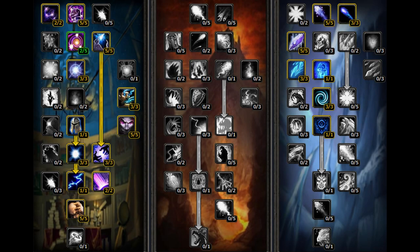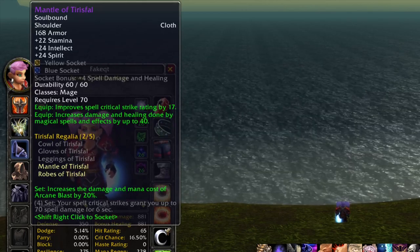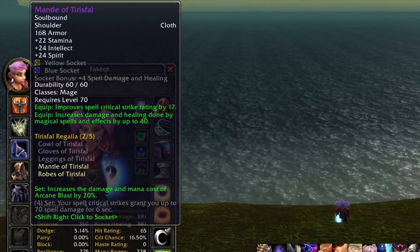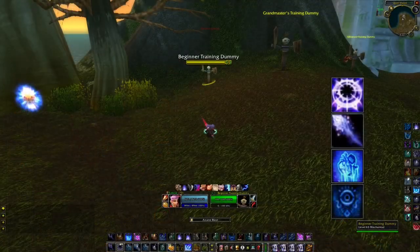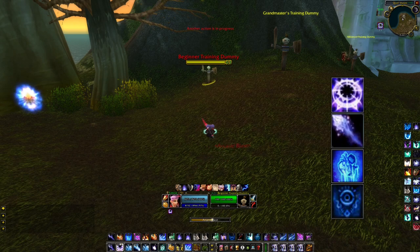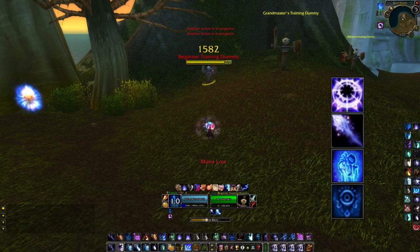Last but not least we have the arcane tree. Playing this spec requires a lot of mana, and you should consider grouping with a shadow priest, getting Innervates, and Mana Spring Totem. I always go arcane when I have the 2-set bonus from Tier 5, which increases Arcane Blast damage and reduces its mana cost. The rotation for arcane isn't always the same — if you have a decent mana pool you can spam Arcane Blast and keep bursting. But if you start to struggle mana-wise, use Frostbolt to get rid of the Arcane Blast debuff. Once you have decent mana again, use Arcane Blast together with Icy Veins and start pumping.